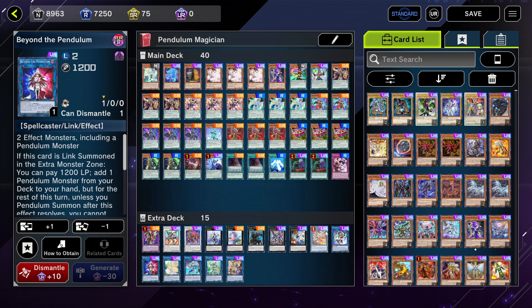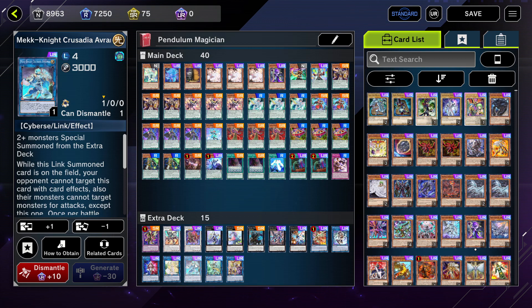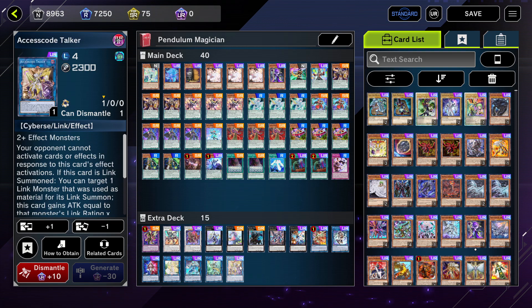One Beyond the Pendulum — similar to Electrumite except it adds any of your scales to your hand instead of from the extra deck. Sometimes you can make Electrumite first if you open Curtain Raiser plus any magician monster, place Astrograph in the extra deck, pop a monster, special summon Astrograph, then make Beyond the Pendulum to search whatever else you need — then you pretty much have full scales. One IP Masquerena — this comes up because you can make an indestructible Utopia Double, which is really good, especially in the Skystrike matchup. One Selene for the Selene into Accesscode or Selene into Apollousa lines. Apollousa is great for negates and Accesscode Talker is great for OTKing.